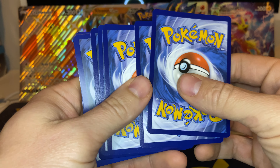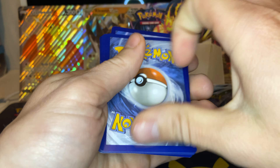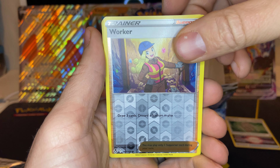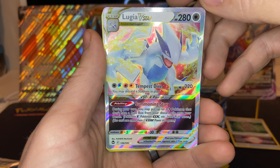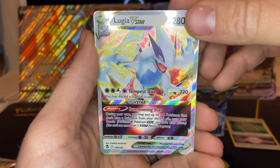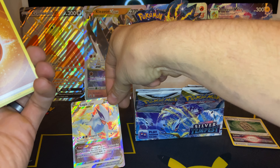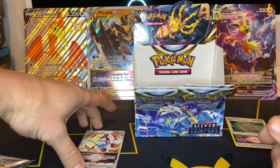All the support that you guys have been giving the channel is absolutely phenomenal and I very much appreciate it. We have a Worker Trainer — oh, Lugia V-Star baby! There we go. That is an awesome pull for the big hit so far. We got a Lugia V-Star.